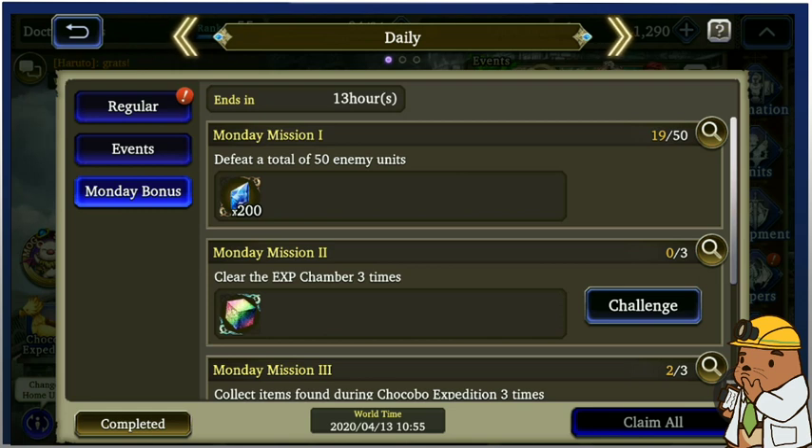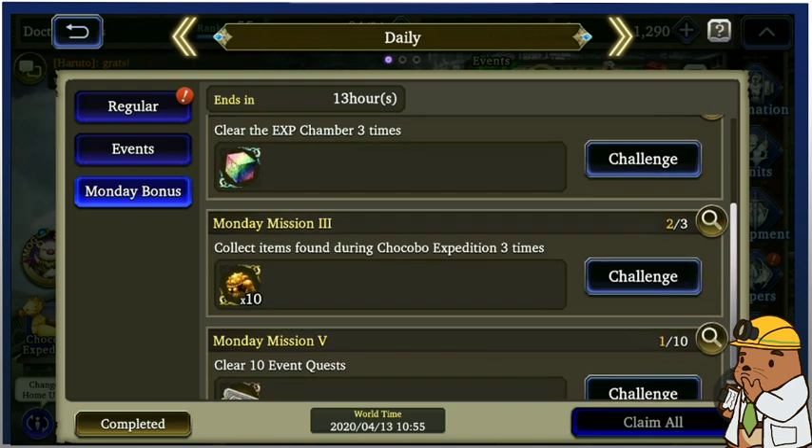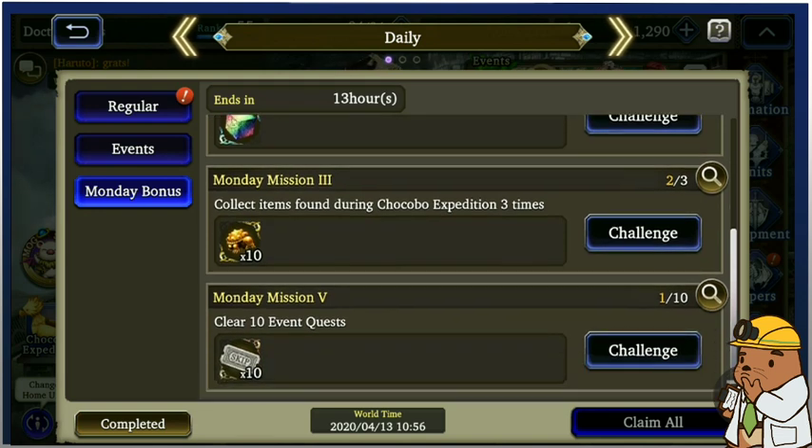You got to finish 50 enemy units down for 200 free Vizior — this Monday bonus is great. Clear your EXP chamber three times to get a rainbow cube, which you should be doing anyway for your monthly milestones. Collecting your chocobo expeditions three times gets you 10 large guild snappers.